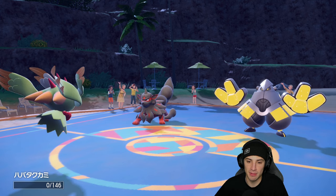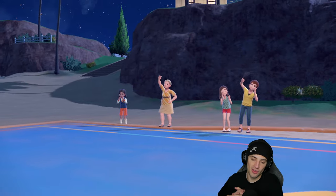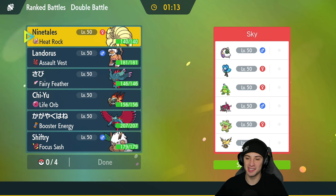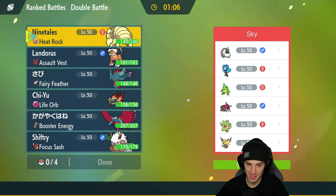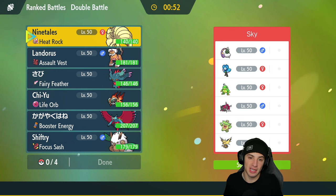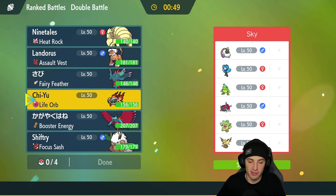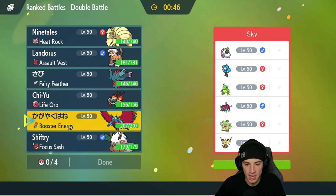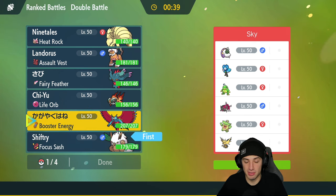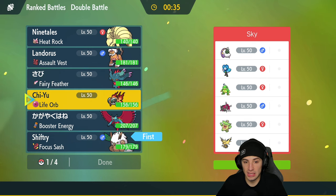We go 1-1 so far. Final match coming at you — and it's another rain team! They've got Tornadus to set rain, Politoed to set rain, and all the other Pokemon thrive in rain. Ninetales, I'm going to need you in the back end to set sun after they set rain. For the lead, Shiftree isn't bad — it's Grass type and can set up Tailwind. I'll go Shiftree and Roaring Moon as my lead, bring Ninetales in the back, and add Fluttermane.